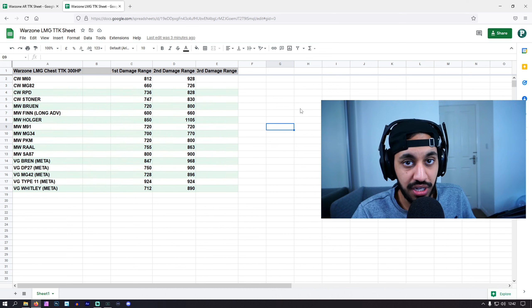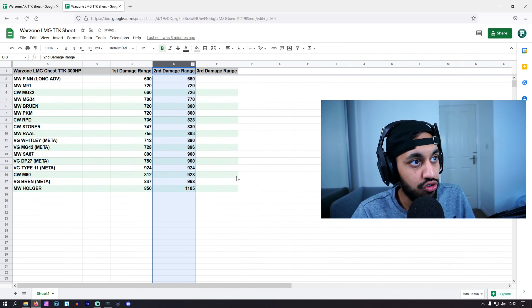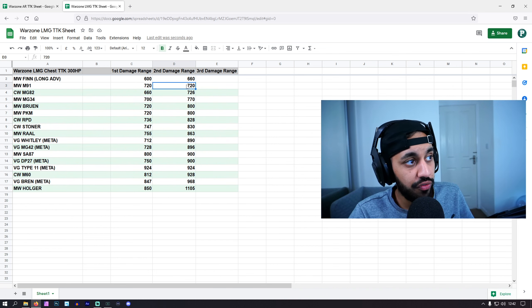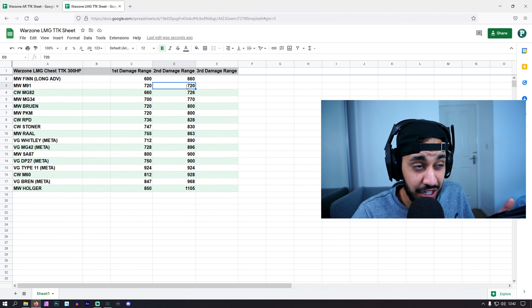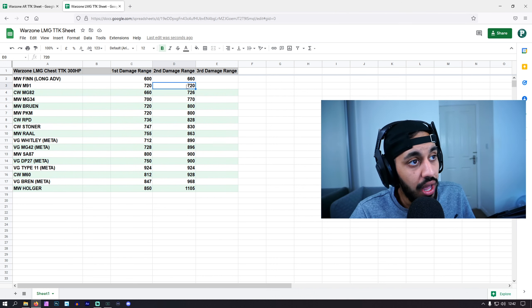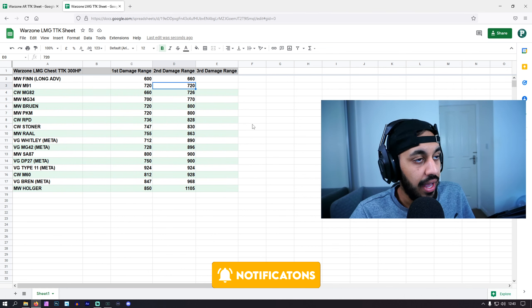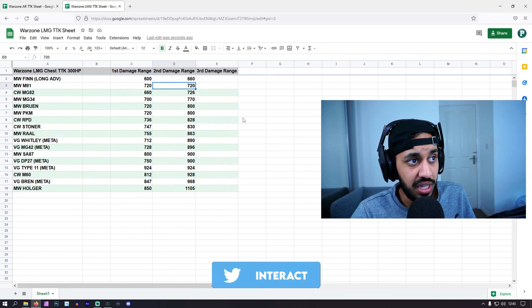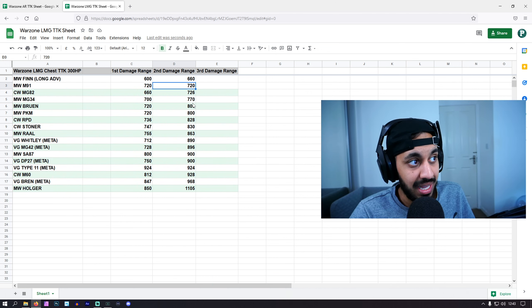Moving on to the LMGs, focusing on that second damage drop-off point and the fastest TTK LMGs in the game. The Modern Warfare M91 is a gun I think is very solid inside Warzone — people don't really talk about it much. It has very consistent TTKs for close and long range, and the recoil control is very similar to an M4A1. It's pretty much a no-brainer if you like LMGs.